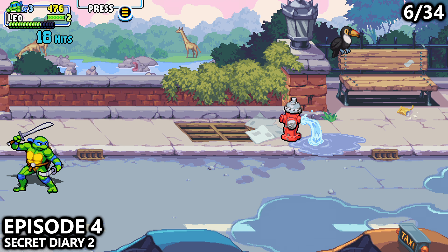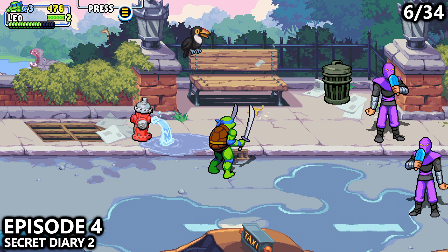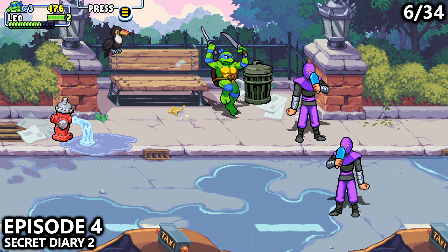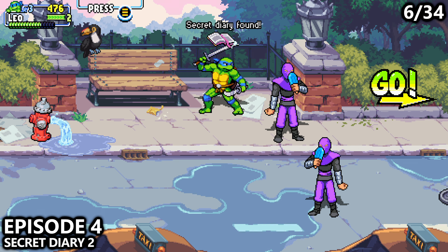We then skip Episode 3, as it has no collectibles, and move on to Episode 4. Near the beginning, watch out for the enemies. After the enemies, pass the fire hydrant at the top of the screen to get secret diary number 2.